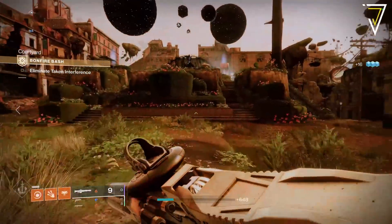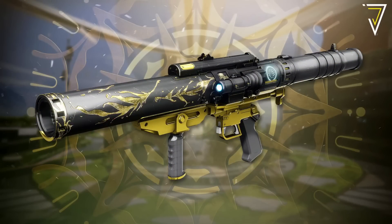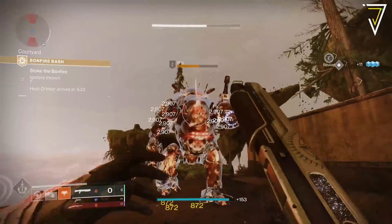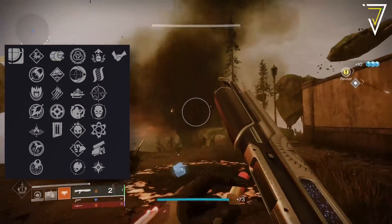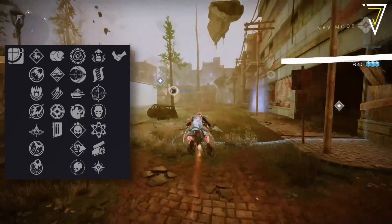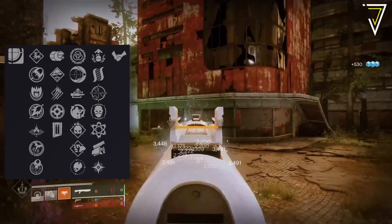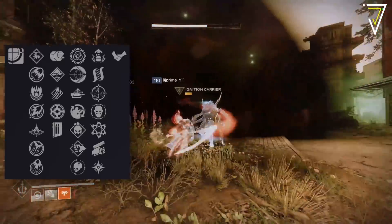For this year's event we also have a brand new Strand Rocket Launcher. Whilst we don't know the name of this launcher, we do have an idea of its archetype and perks. It appears to be based on the Hakke Precision Frame, which means the weapon fires a small auto-tracking missile that locks onto targets when aiming down sights. The main traits include 7 perks in each column: Ensemble, Impulse Amplifier, Autoloading Holster, Field Prep, Demolitionist, Perpetual Motion, and Shot Swap, alongside Adrenaline Junkie, Hatchling, One for All, Envious Assassin, Chain Reaction, Swashbuckler, and Cluster Bomb.